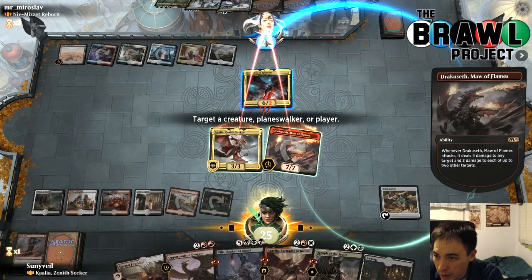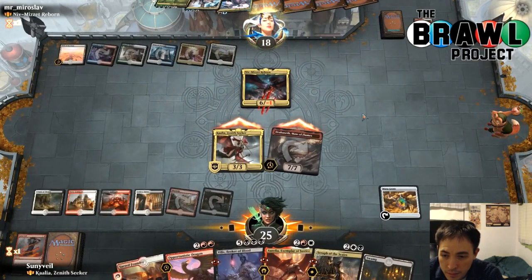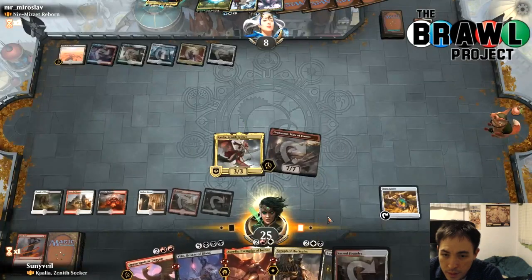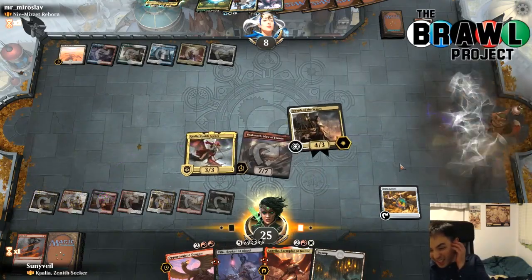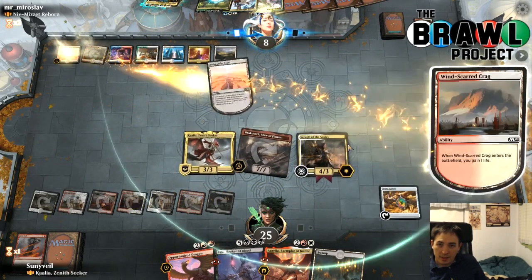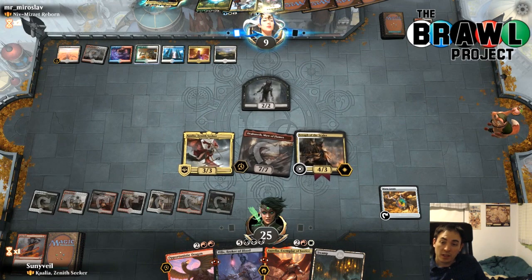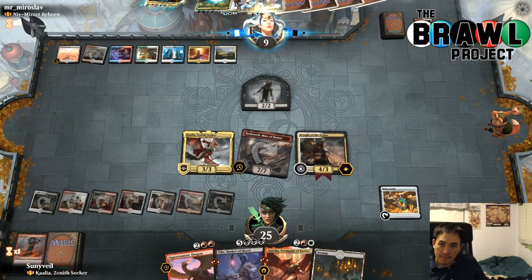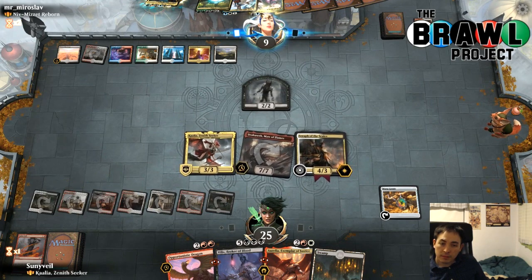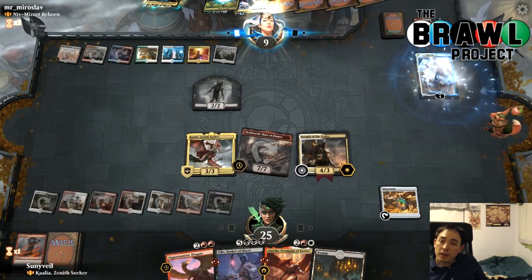Let's do four damage to this target and three damage to this one. This is the only way for me to have a creature on the battlefield for the next turn — my opponent can just sweep here, but if they don't have a sweeper, it's really good. It's a fairy — okay, you gotta do something about Dracoseth. I do have a Tyrant's Scorn. So I can actually play Villis. A Reeve Soul — I'm really not hot about them having an instant to fairy up.